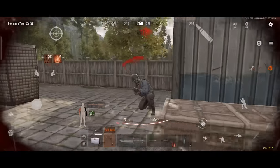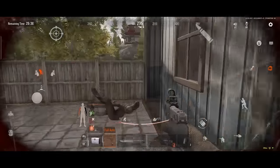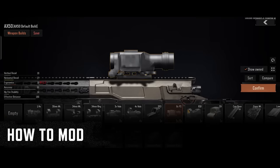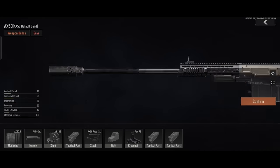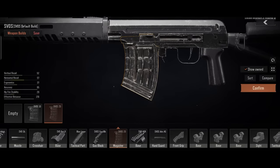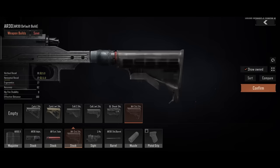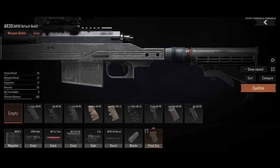They stand little chance against enemies with submachine guns or assault rifles in close combat. Adding a high-power scope and silencer allows for more effective sniping. Upgrading the magazine to reduce reload time, adding a front grip, and replacing the rear grip and stock all help increase ADS speed.